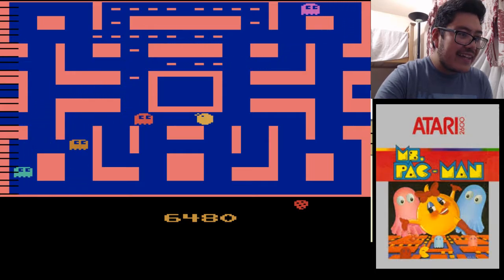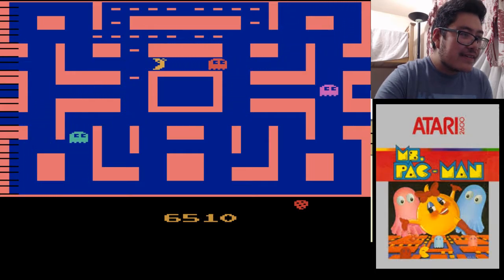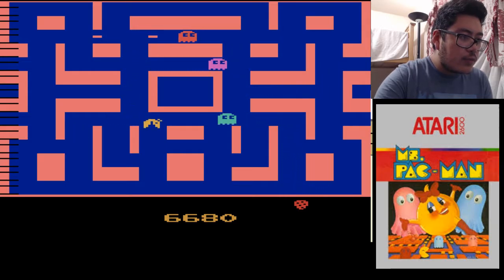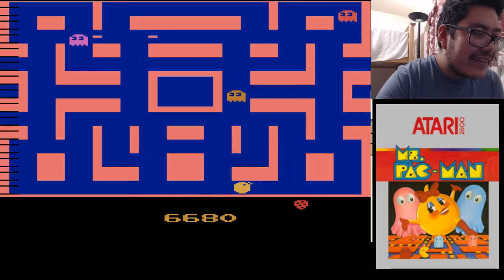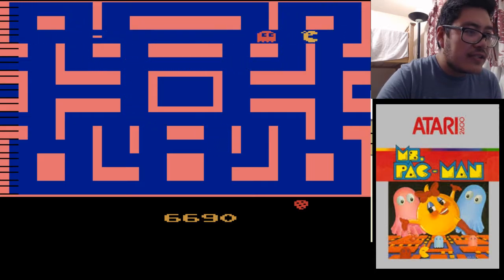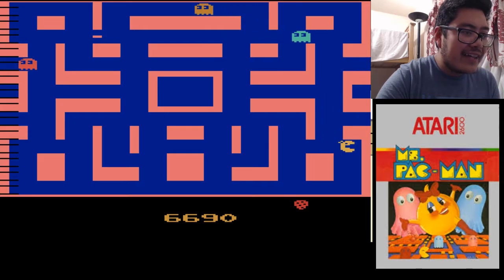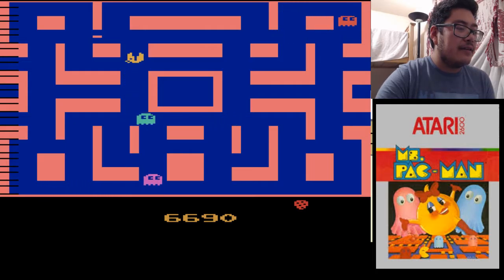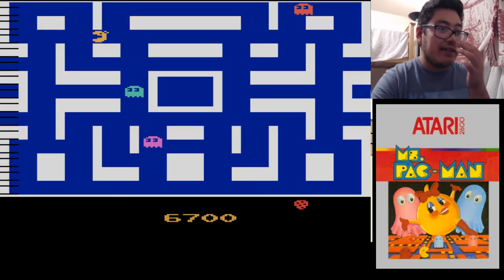Dang it, I was trying to go up there. Maybe if I only lose one life I'll be okay. The ghosts actually do kind of blink, never mind. Where's the last power pill? I didn't see that one — I was like, wait, why can't I beat this level? The last pill is up there.